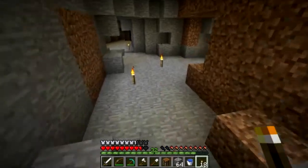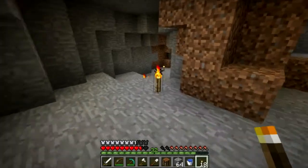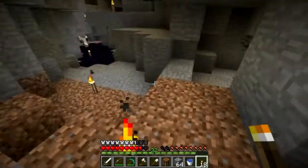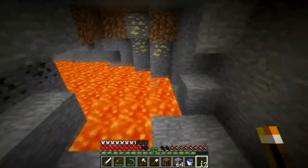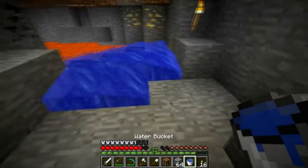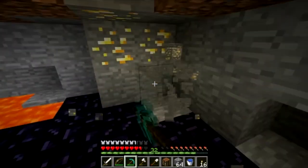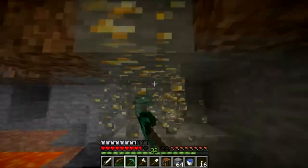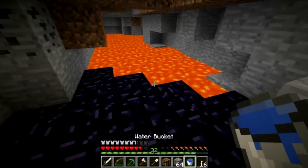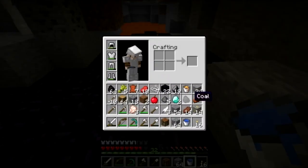We have explosions off, by the way — if you noticed, that creeper didn't blow anything up. It still hurts us but it doesn't damage anything. We just figured out it's because we disabled TNT and it kind of messed up the creeper. We're gonna fix that next time so it's completely vanilla, but for right now the creepers don't blow anything up though they still hurt the player.